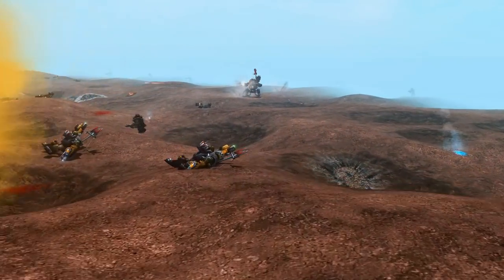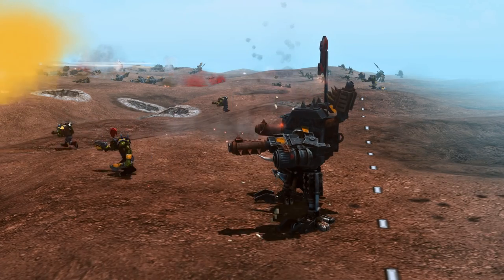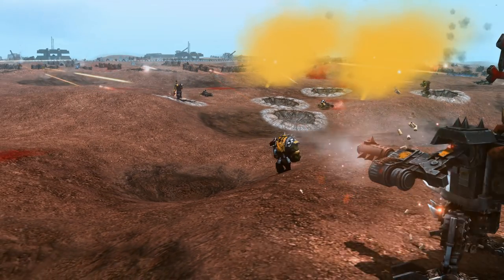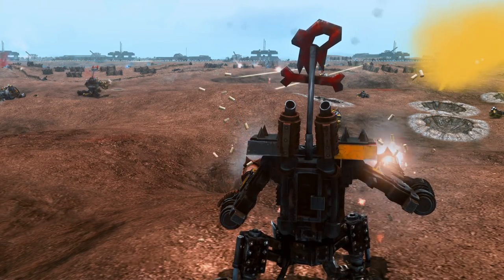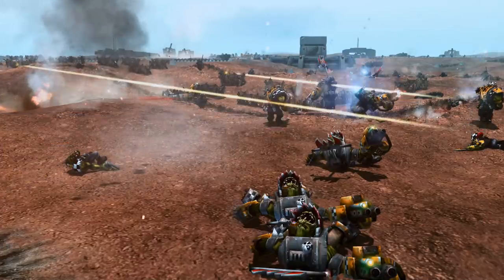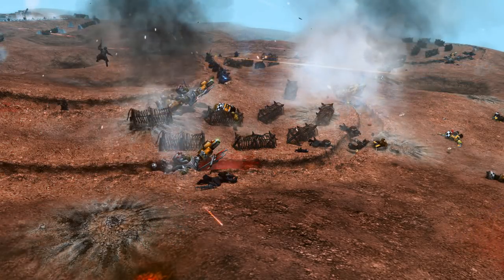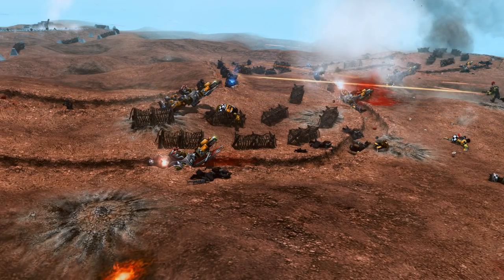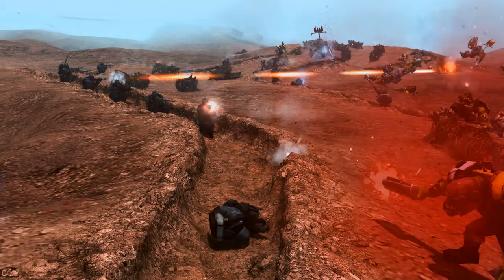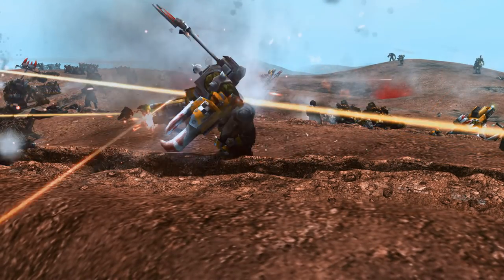Look at this — the twin guns just pouring rounds at the enemy. That is awesome. You've got the waves of Orks storming past. It's going nuts. Do we have a breach here? We have got Orks in the trenches. There are rockets, there's artillery, and of course all the infantry and Orks have hand grenades as well, plus various heavy weaponry. Look at this line now — those heavy bolt rounds just knocking back the Kriegsmens. But they're standing firm. This is awesome.